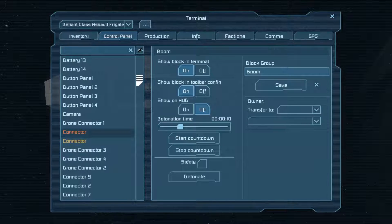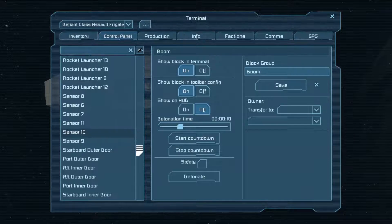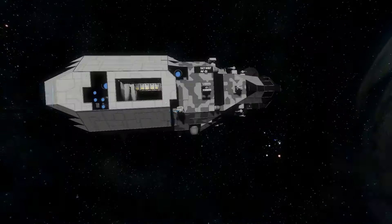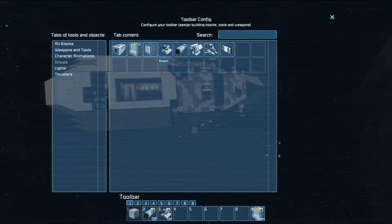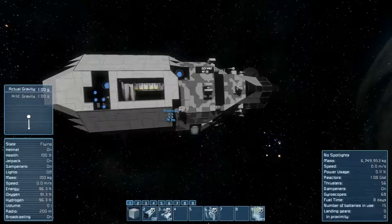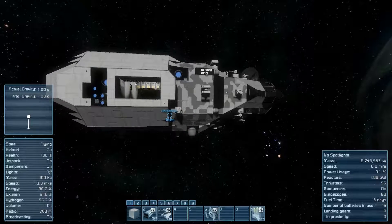I'm going to take control of the remote here. Once I find the remote — there we are, remote control. Groups, boom. Watch the explosion. Oh yeah, there we are. Nice — I'm in control of it.